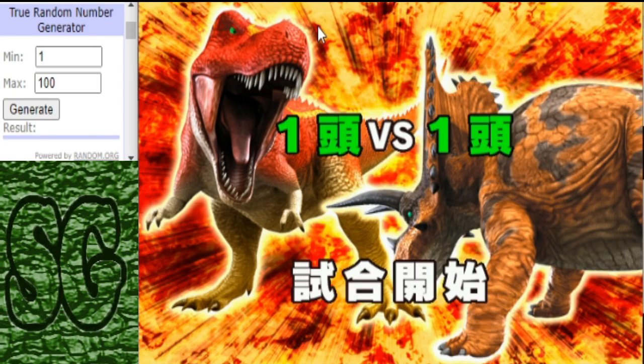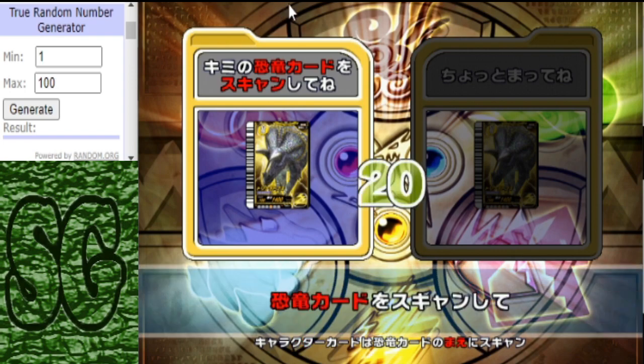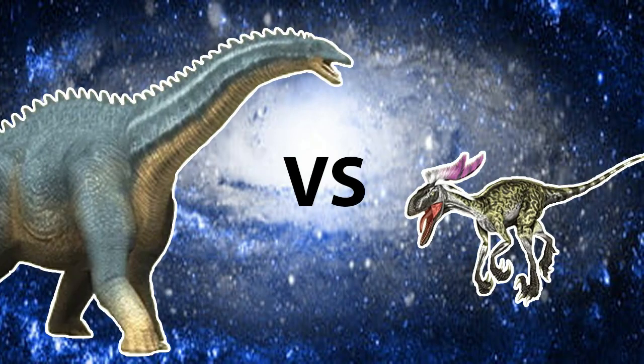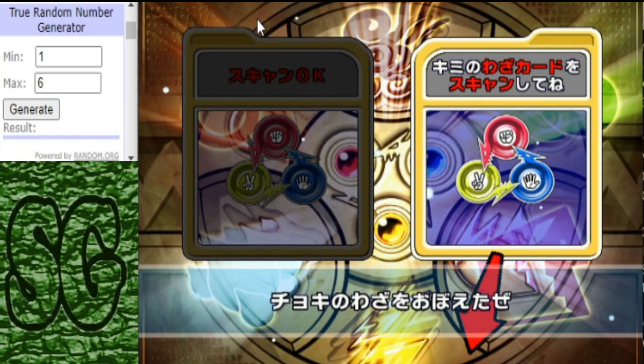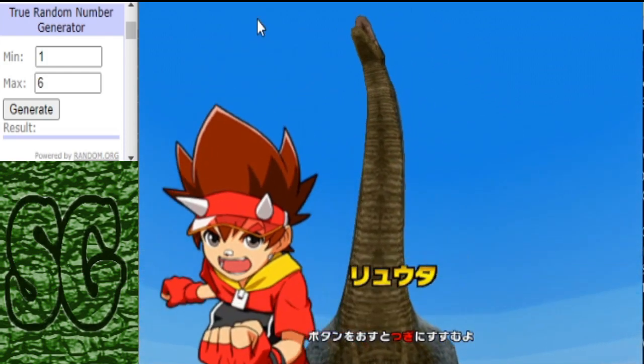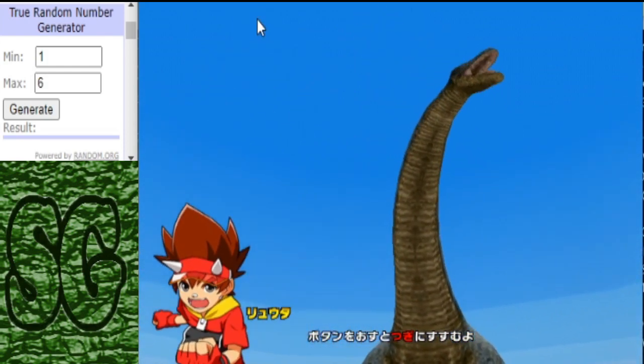Hello everybody, this is StrangerGamer back for the next two matchups of the Secret Showdown tournament. We're back for our first matchup which is the Apatosaurus Lethal type facing off against the Revival type Deinonychus.